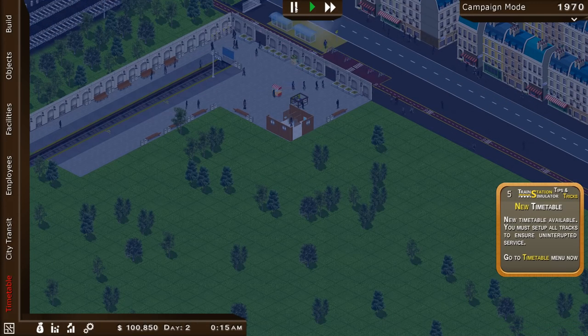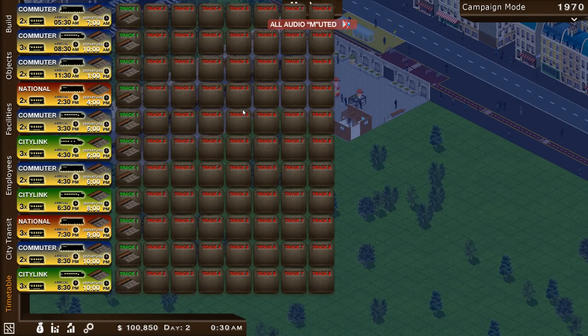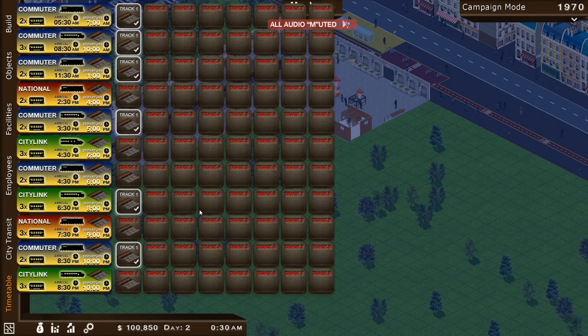Everyone naffs off, the last train is gone. Between midnight and 5am, something very interesting happens — you can make timetable changes during the night. We can't have all trains simultaneously. I actually made about $60,000 back, so I don't need to spend as much on infrastructure tomorrow. That's actually a pretty good result.